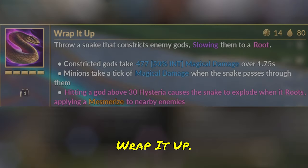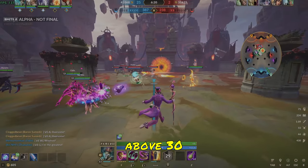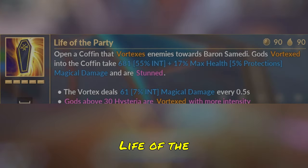Baron's third ability is Wrap It Up. Baron throws out a snake in front of him that begins slowing an enemy god when hit, and eventually leads into a root. This also deals Magical Damage over time, and minions will take tick damage when the snake passes through them. Hitting a god above 30 Hysteria causes the snake to explode when rooted, applying a Mesmerize to nearby allies.